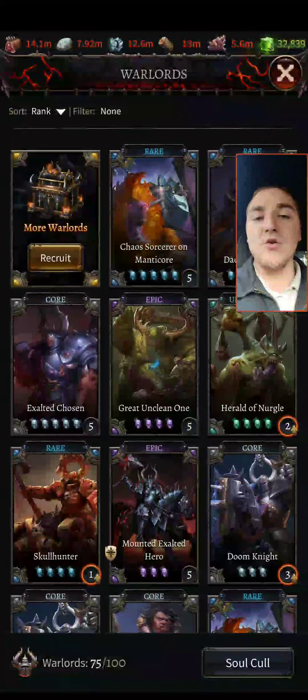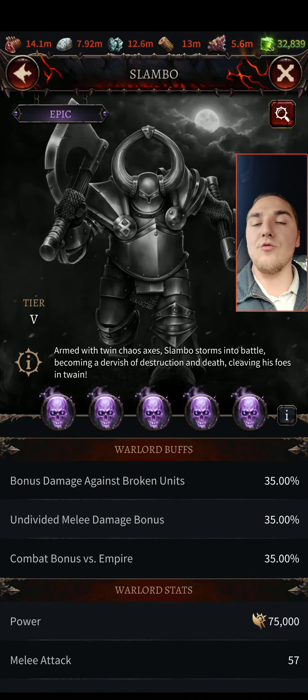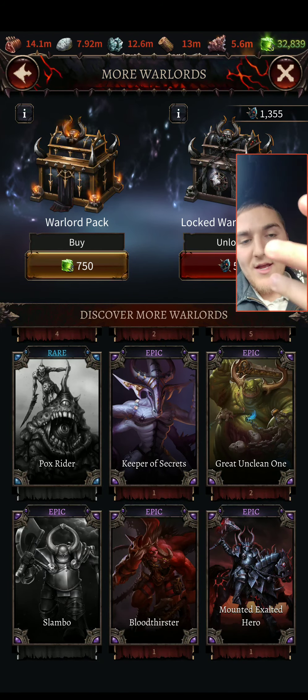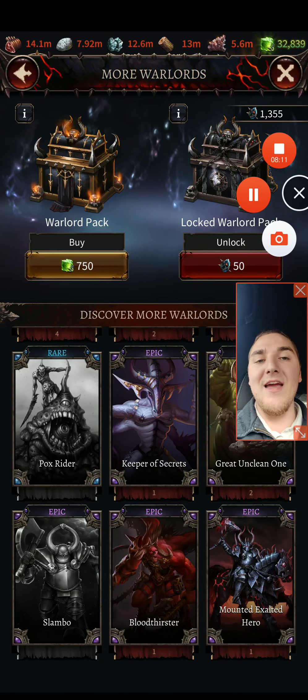That's it — I want to keep this video short and sweet. Thanks for watching. New patch dropped. Slambo is the situational rank one undivided warlord. Rank one overall based on units today is Bloodthirster, then Slambo, Mounted Exalted Hero, and Great Unclean One. Thanks for watching — Randy out. Happy Tuesday, I'm gonna go eat my lunch. Peace.